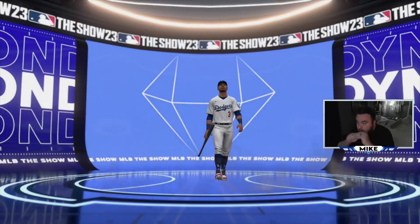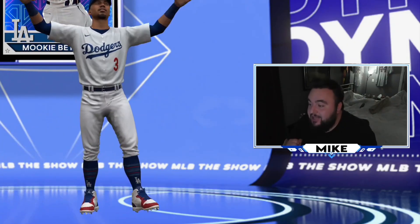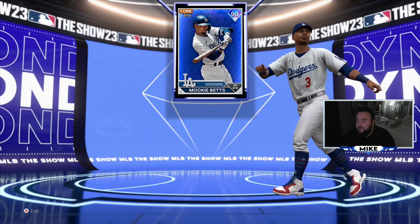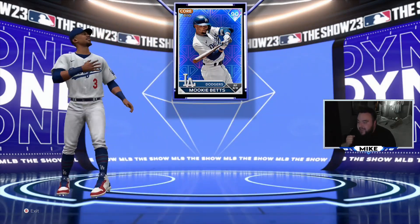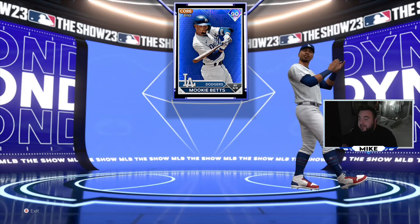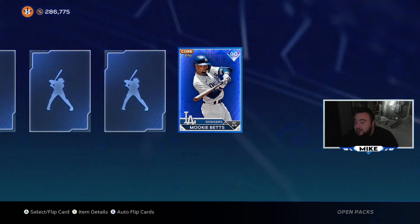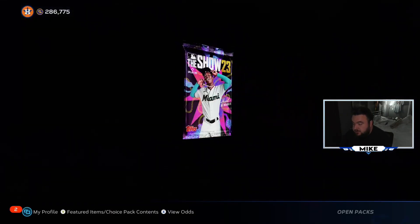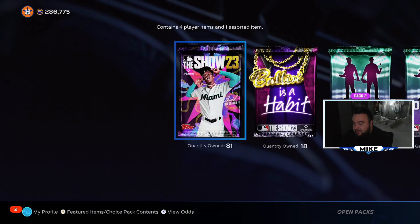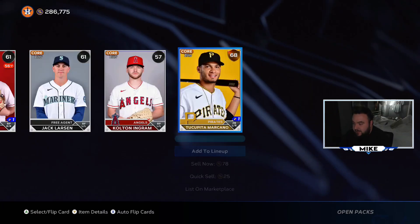We're going to pull heat again - we got our second blue of the day! Oh my god, we got Mookie Betts! Let's go baby! That just saved us 150K-plus in stubs! Mookie freaking Betts - that is absolutely massive! That is the one card we needed for the NL West. We have been blessed today!